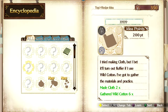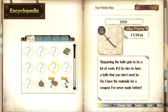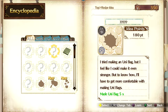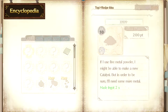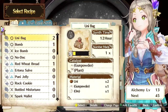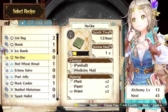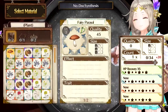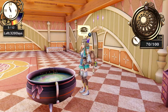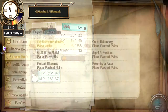Gathered gems, made more cloth and gathered cotton, gathered more crystals, made more uni bags, need ingots. Let's see if I can make a better nodoc — now the nodoc that we needed to make for that quest first.